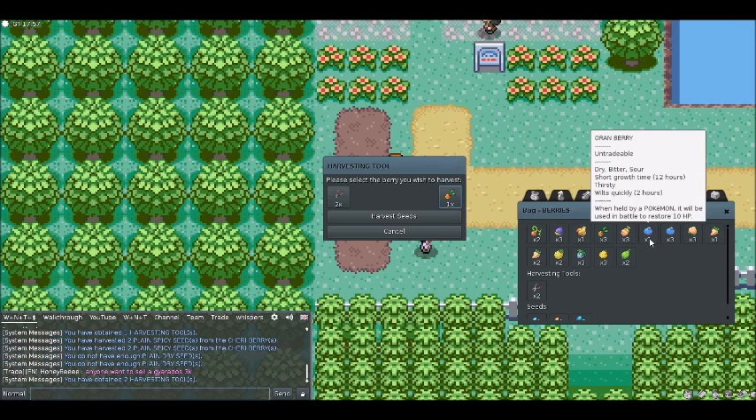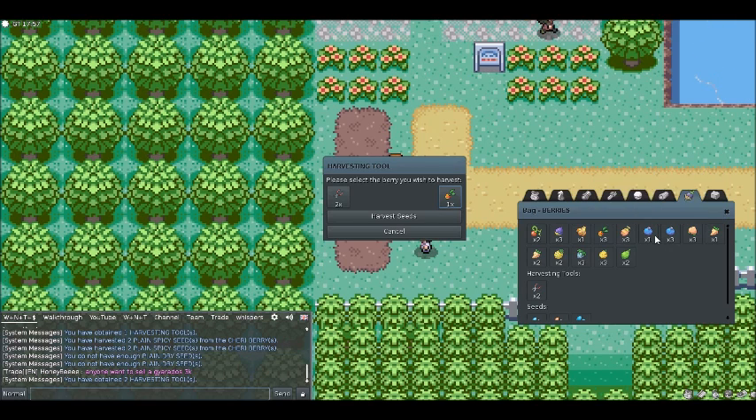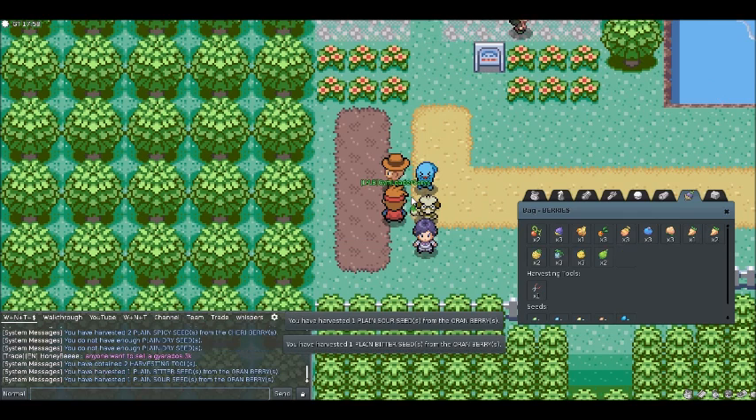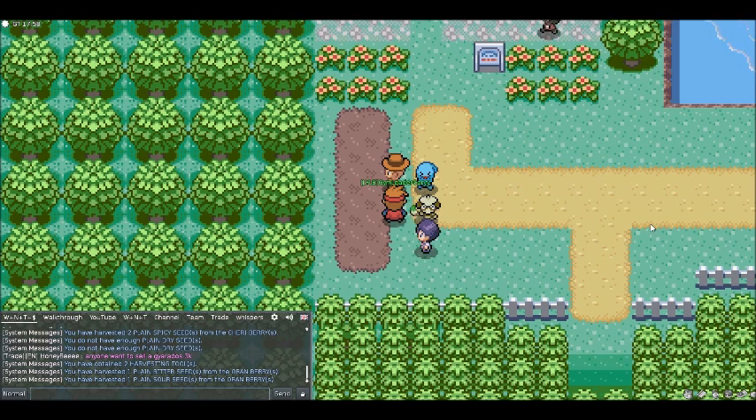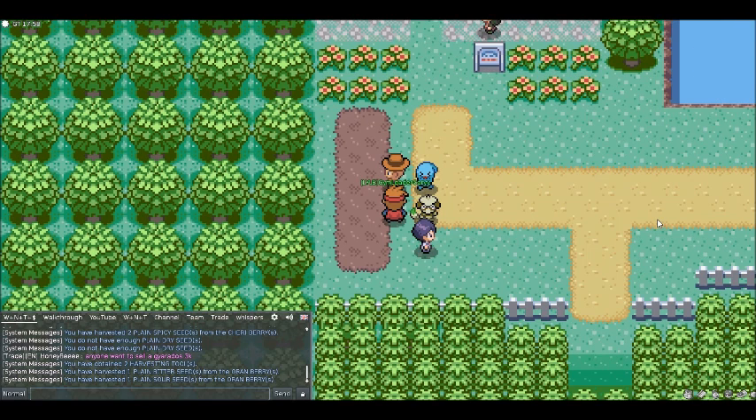I don't use Oregon Berries, so let's just throw an Oregon Berry in here. I'm going to harvest this, and I should get sour seeds, or one sour and one bitter. Now, Gym Leader Gary is staring at me, so I think he wants to mention something. What do you want to mention?